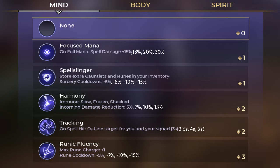Rune of Fluency gives you an extra rune charge, and the rune cooldown goes down by 5, 7, 10, 15%.